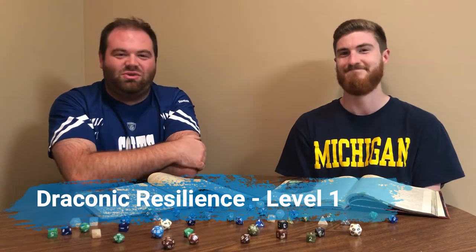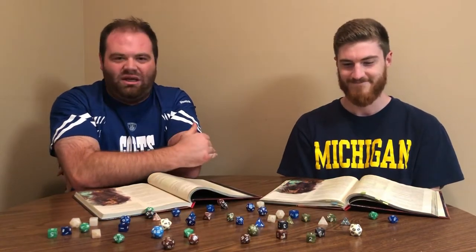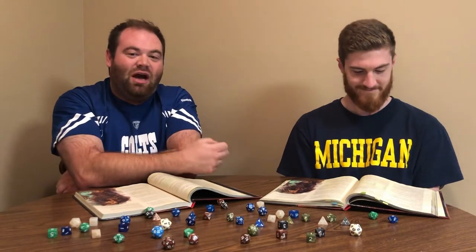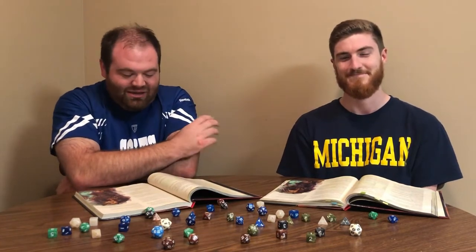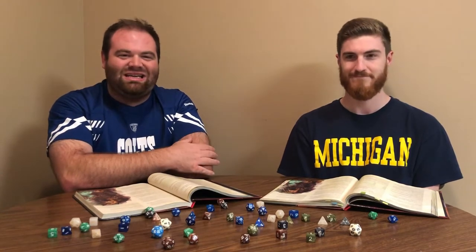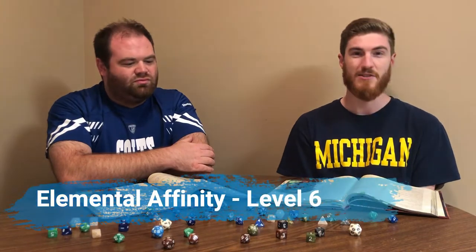Also at level one you get Draconic Resilience, which gives you two things that are very helpful for a sorcerer. Every level you increase your maximum health by one — doesn't sound like much, but with a d6 hit die every little bit helps. The bigger benefit is that if you're not wearing armor, your AC becomes 13 plus your Dex modifier instead of the baseline 10 plus Dex. For a sorcerer with a d6 and no armor, raising your base AC from 10 to 13 plus Dex helps your survivability tremendously as a glass cannon.